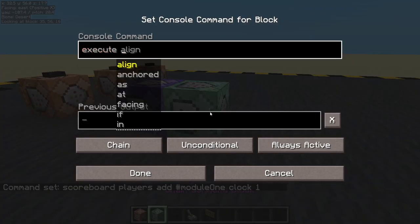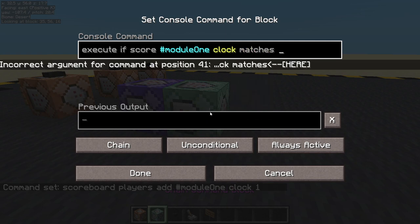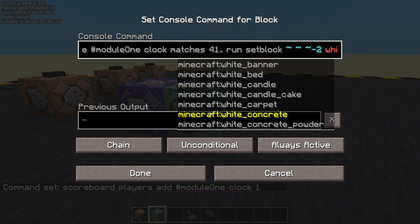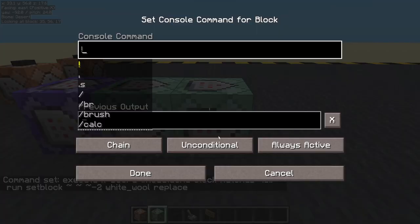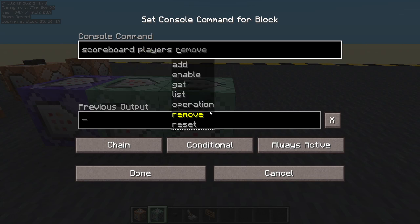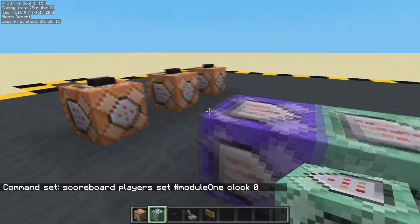Then we're going to execute if score module one clock matches. I'm going to have three fireworks: firework one off on tick one, two on tick 20, and three on tick 40. Then we reset at 41 or higher. Run, and we'll set block to a white wall. So when this gets to 41 we'll stop the timer, make this conditional, and if it successfully places the block, this will run: scoreboard players set module one clock back to zero. So we now have a little timer that runs for two seconds.